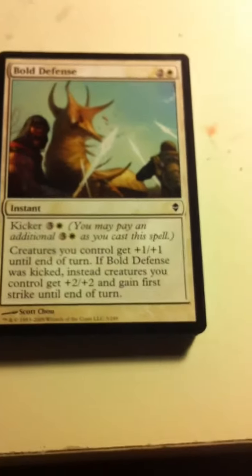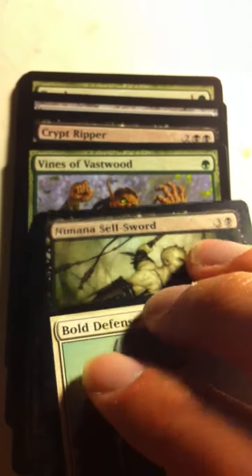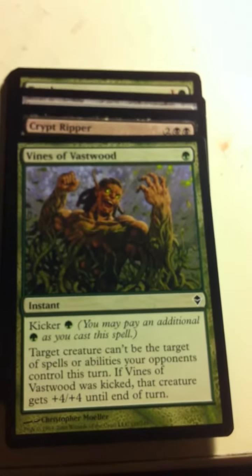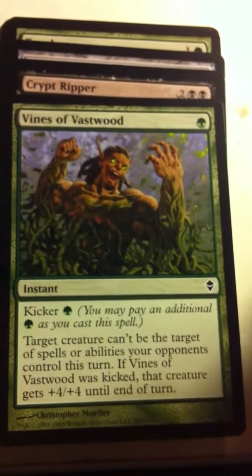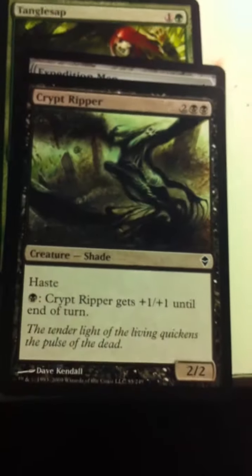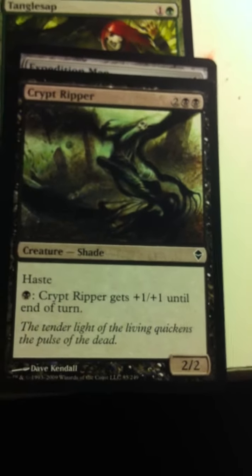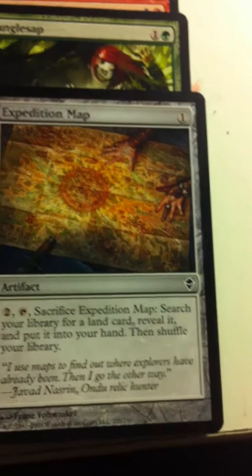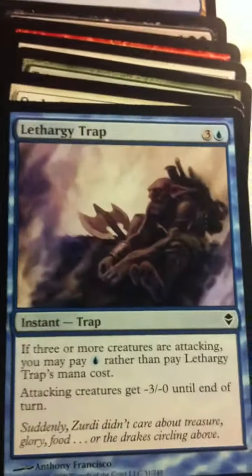I've really gotten a sense of how this set is collated now — from all my bold defenses that are always the first card, with a Neumana Sellsword right after them. Another Vines of Vastwood — this one is constructed quality, giant growth plus shroud, you can't go wrong with it. Crypt Ripper — black creature with haste, you don't see too many of those, and you can pump it. Expedition Map — this is a good one, I've gotten quite a few of these. Tutor for land. Tangle Sap, Goblin Shortcutter, Lethargy Trap, Undo Cleric. Tajuru Archer.